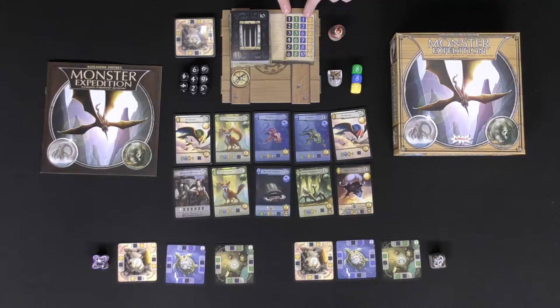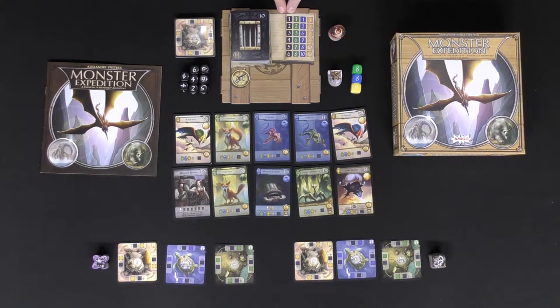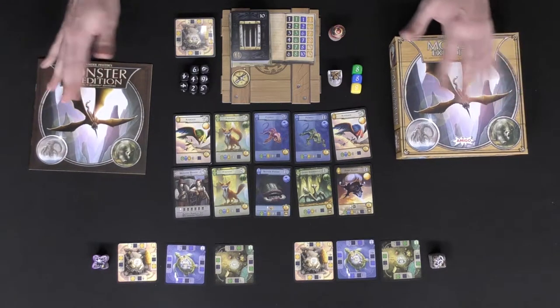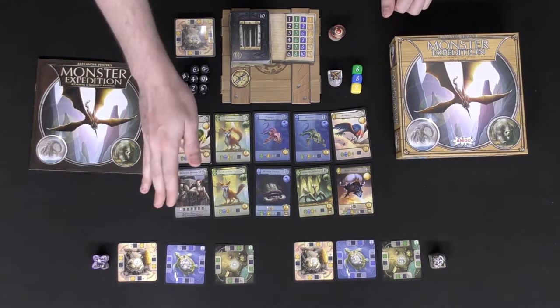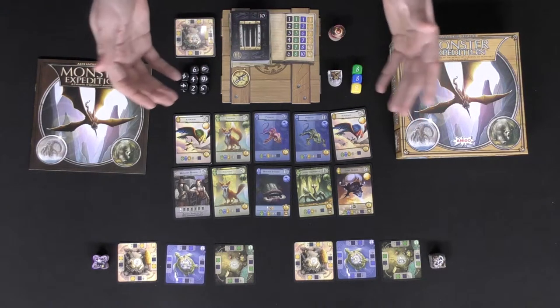The board can be placed in front of all players so they can see which die faces represent the four different colors of dice. The game also comes with a rulebook and the box, which you can set aside. To begin the game, select a starting player — maybe the first or last player to have gathered a monster from an unknown region or territory.